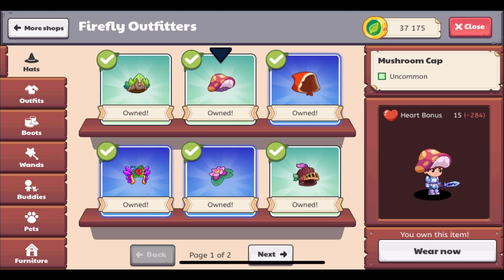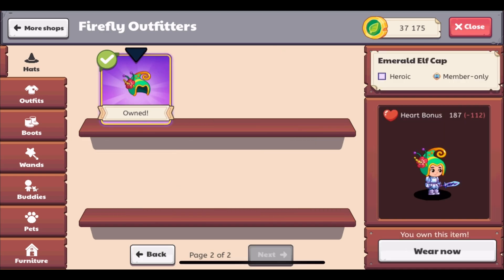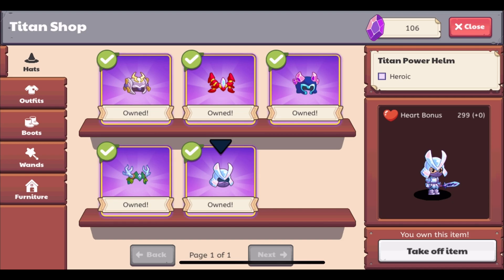As you can see with the mushroom cap, it has a heart bonus of 15, so it has a negative 284 out beside it. This is really cool because it adjusts every time based on what you are wearing at the moment. You can go check this out in all of the shops in the game. And as we can see in the Titan shop, we were correct in saying that the Titan Power Helm has a heart bonus of 299 — it has a plus 0 beside it because it would not provide you with any more hearts.